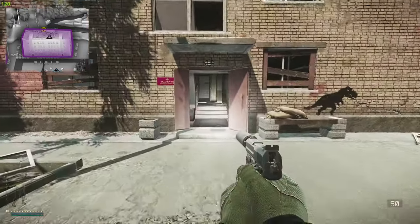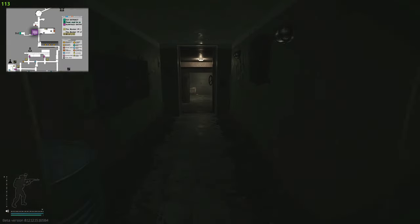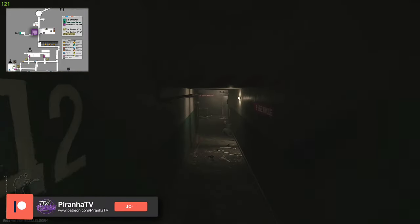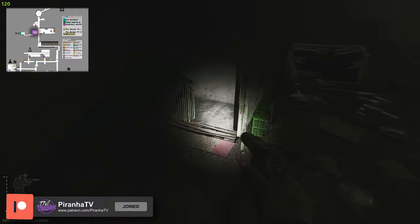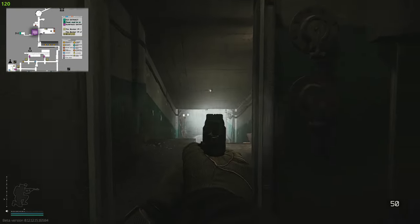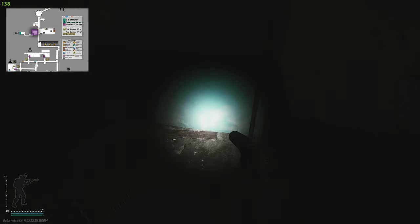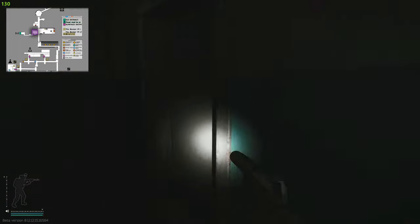We are here next to the white pawn building. We're going to head on the right side and then head down into the bunker. Go all the way down to the end, turn left, continue along, turn left again, and you can see some stairs. Down here is the actual bunker area, but we are heading down to D2, which is down these flights of stairs.